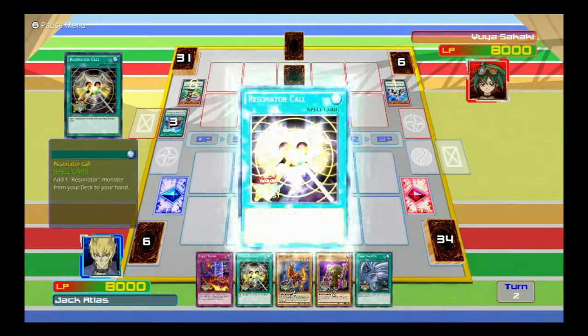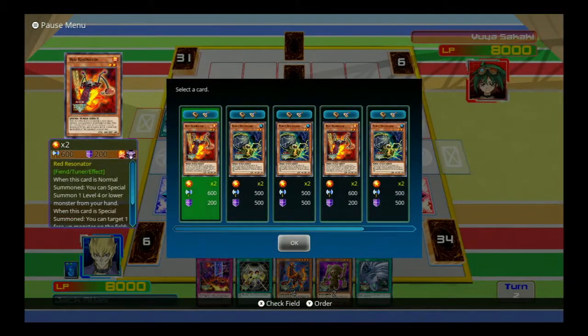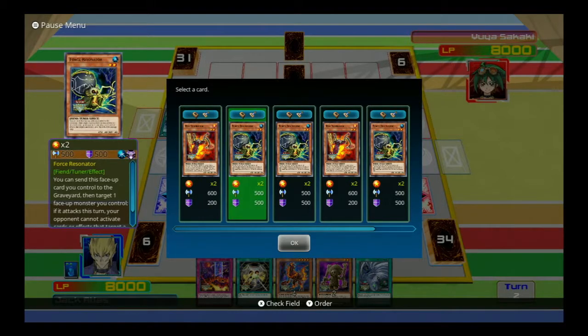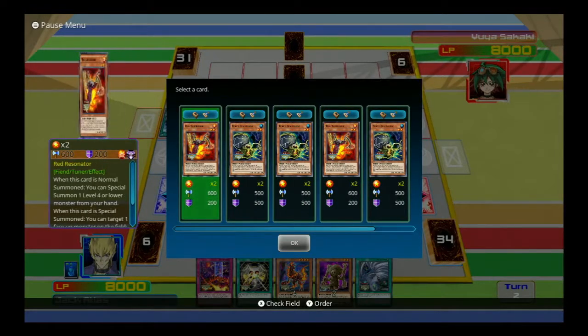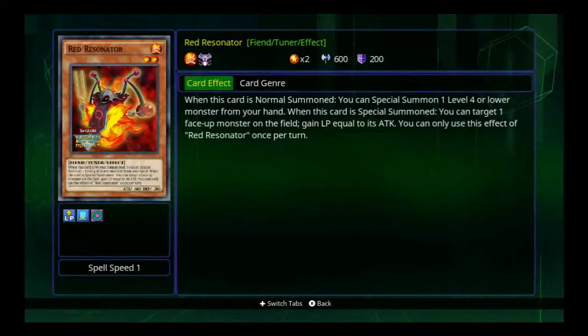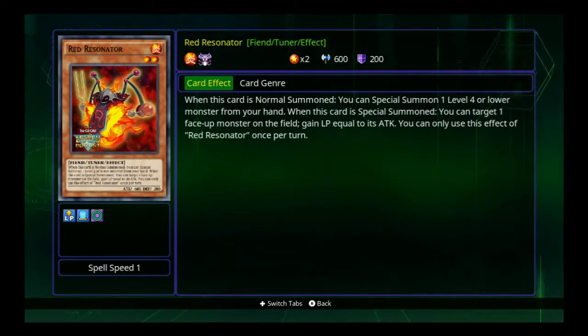Okay, well let's play some Resonator Calls and get some stuff here. We have — I kinda need a two-star synchro. Well, they're both two-star tuners. Let's see what they do. Normal summon, special summon, level four or lower. On this card's special summon, you can target one face-up monster and gain life points equal to its attack.